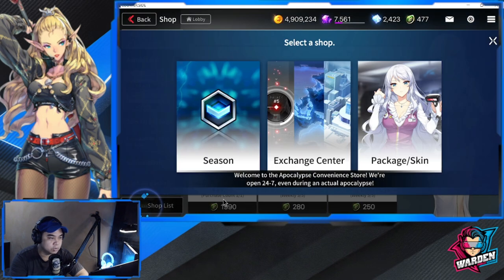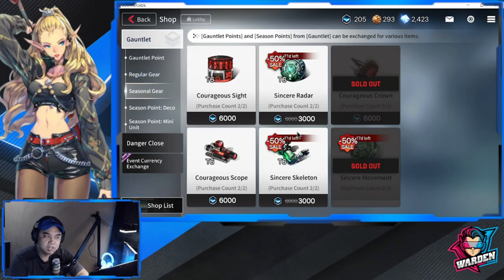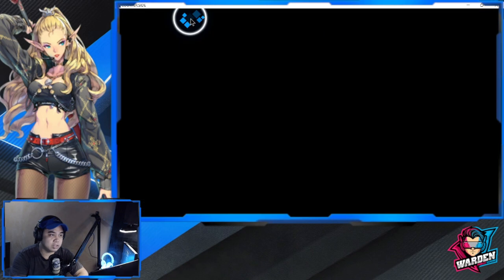In the shop, go to Season then Seasonal Gear. You can see Courageous Sight, Courageous Movement, and Courageous Crown still available. I've already finished buying the two Sincere Movement gears. The price reverts to the original 6,000 Gauntlet points, so if you need them get them now. I only bought the Counter versions but there are still Mech and Soldier versions of these gears available in the shop.